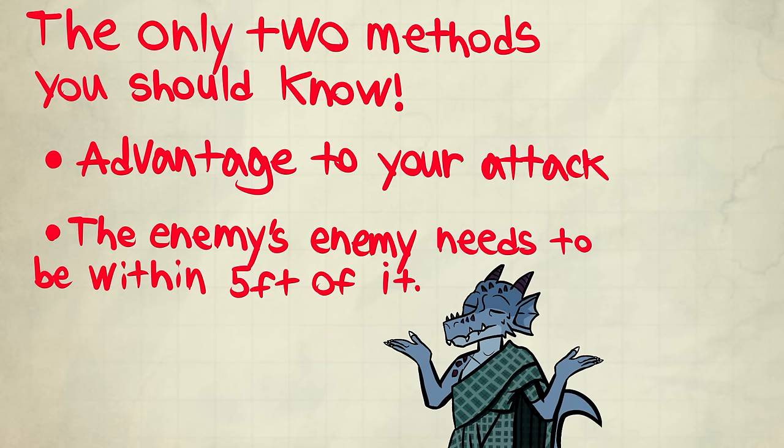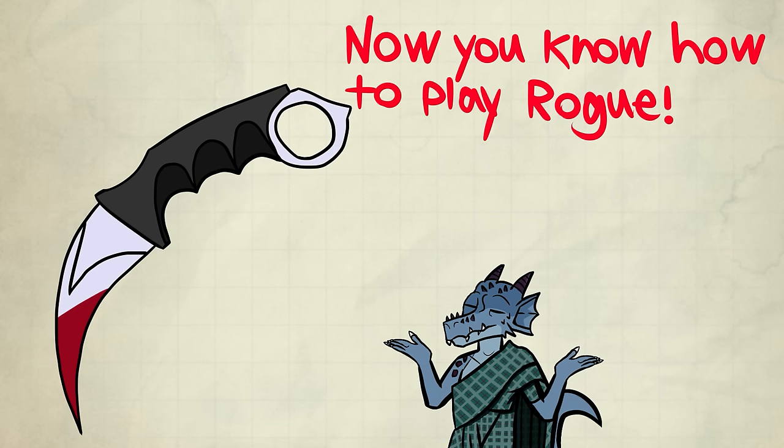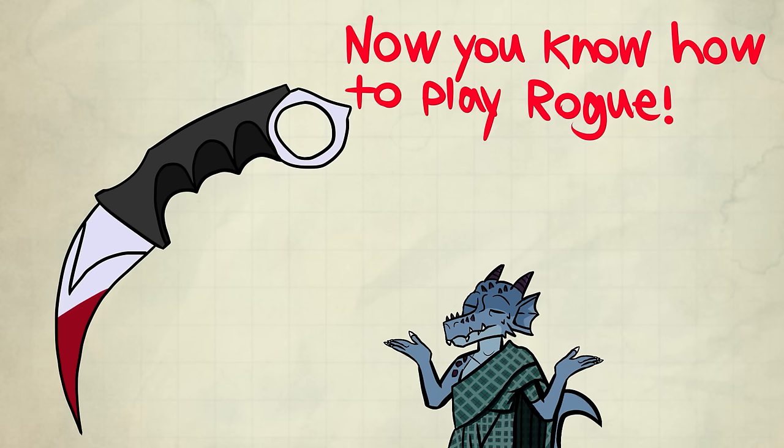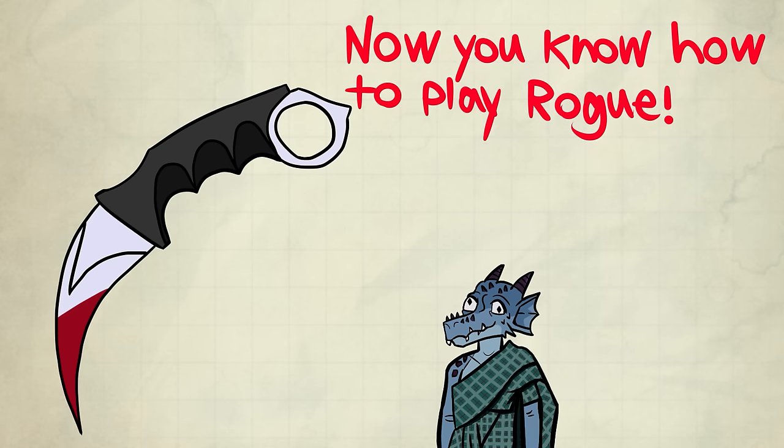You don't have to meet both — you only need one of those methods. This isn't hard to understand. I've DM'd for a rogue for 5 levels — that's weekly games for a few months — and they still had to ask me if they had Sneak Attack or not. I politely answered yes or no, but I also tried to suggest they read the feature. That never worked, clearly, since they kept asking me all the time. It was annoying.